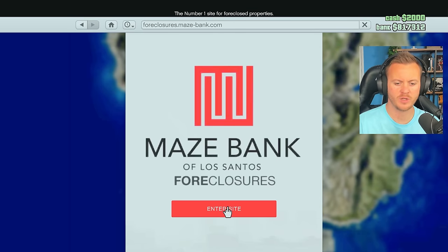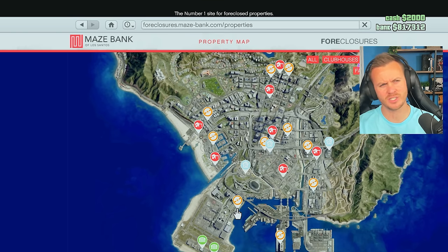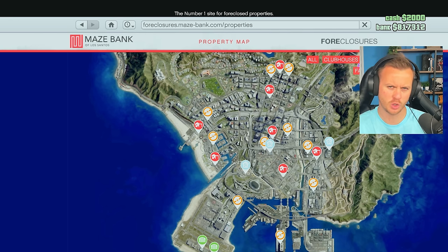So what do we need? If we go to foreclosure banks, what business do I want for my very first one to start making the most money the easiest way? You want it to be fast, easy, and enjoyable — because if you don't enjoy it, you're not going to want to do it. So with those things in mind, let's look at the businesses. We started our last series with a nightclub, which I don't think is a great business for your very first one. Yes, you get 50k every 48 minutes, but you need other businesses funneling into it to start making money in your warehouse. It's definitely not going to be the fastest or easiest way to make money.